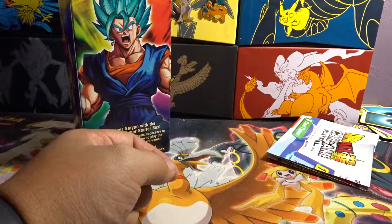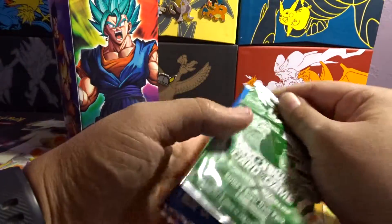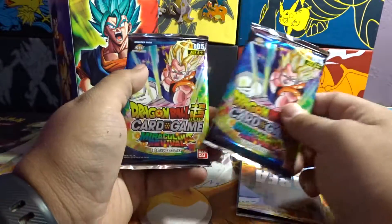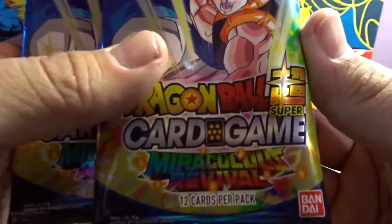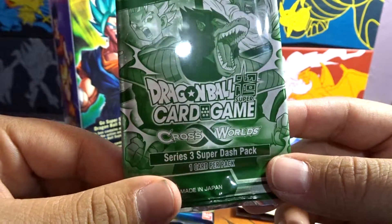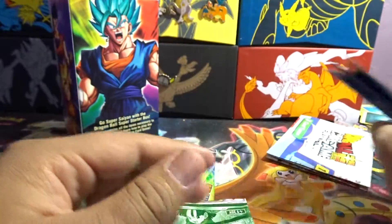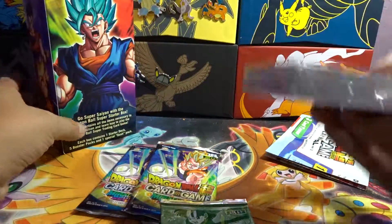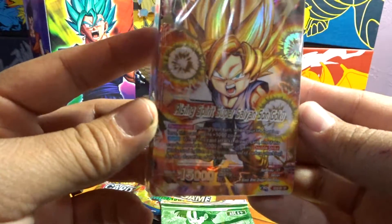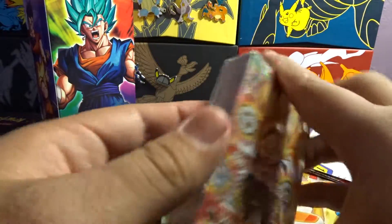Sorry guys. It comes with a Series 3 Dash Pack. So we're doing Miraculous Revival. One of these Series 3 Super Dash Pack — Cross Worlds. I'm guessing this is the field. Yep, this is the game mat. Look at that — Rising Spirit Super Saiyan Goku. Wow, that's pretty cool. I'll have to take it out of the plastic and show you guys.